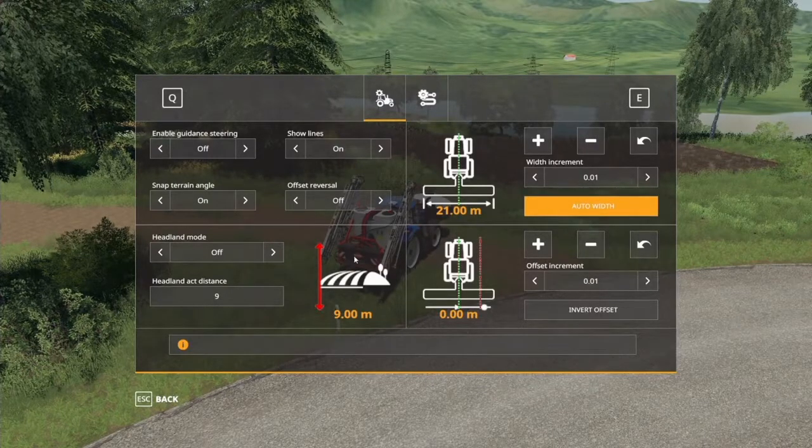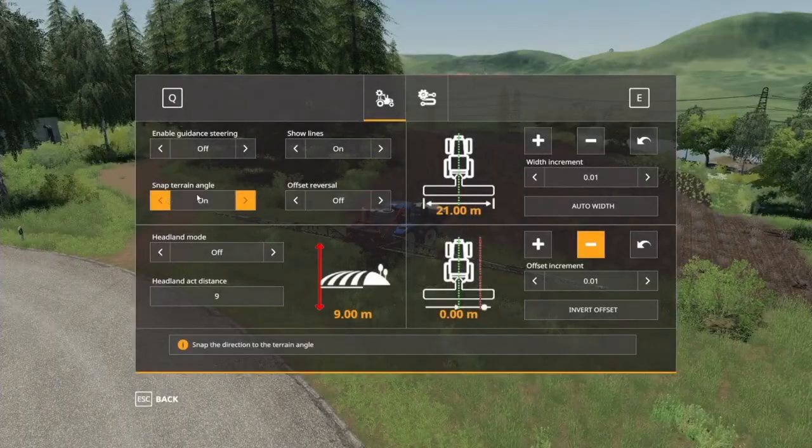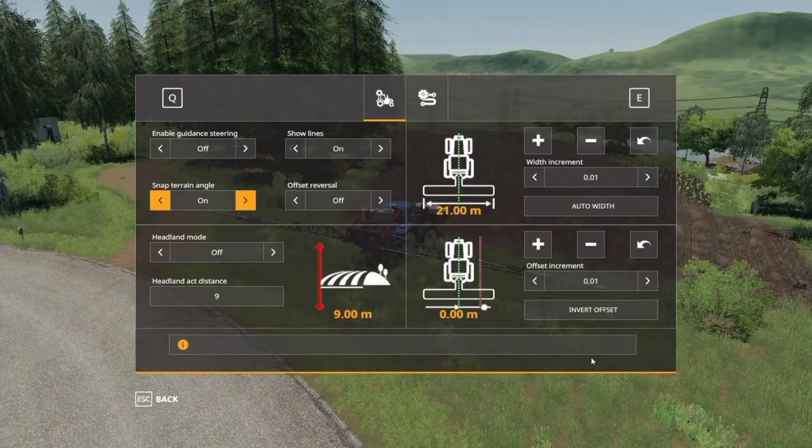I would recommend unfolding your tool so that the width is properly calculated. Ctrl+S for auto width. Snap terrain angle — I've been advised to turn this off. Basically if you keep this on, it kind of locks you to cardinal directions, so I'd recommend turning it off if you're not going straight north, south, east, or west.